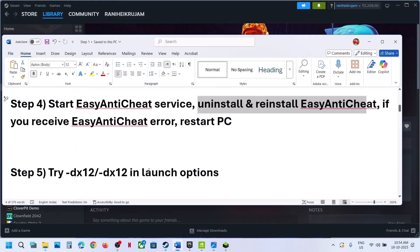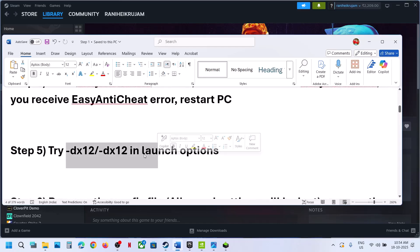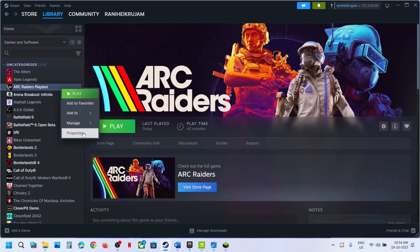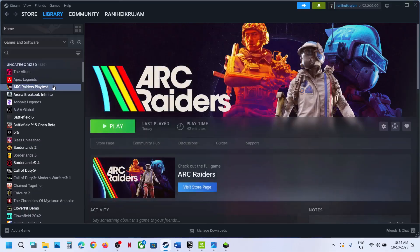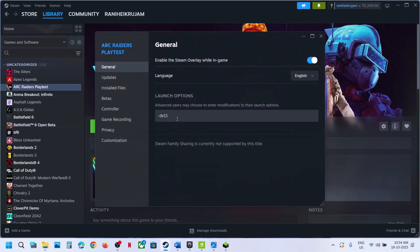The next step is to try DX11 or DX12 in the launch options. Right-click on the game, select properties, and in the launch options type '-dx11.' Relaunch the game and check. If that does not work, type '-dx12' instead, relaunch the game, and check.